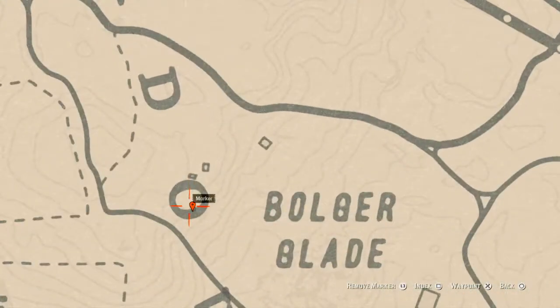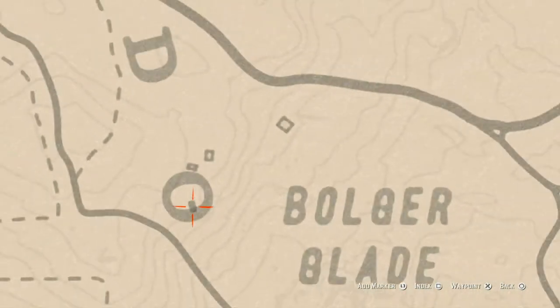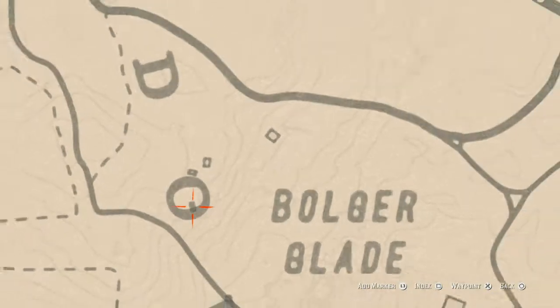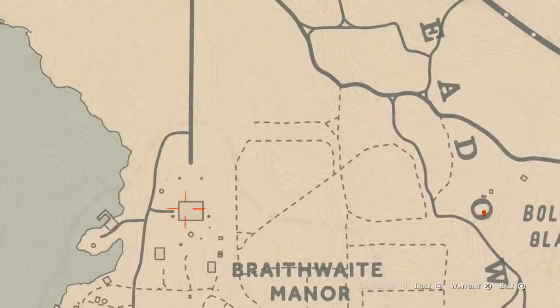The next marker is a coin — this one is random, I can't tell you which one you'll get. Right behind my marker is a square, like a brick red base of a house. Go in the middle of that little frame area and that's what you will get — a coin.